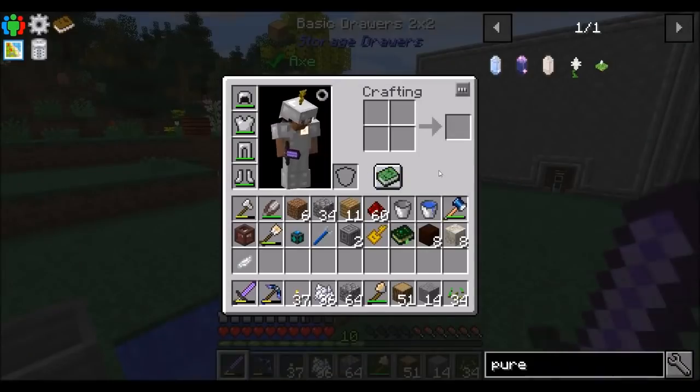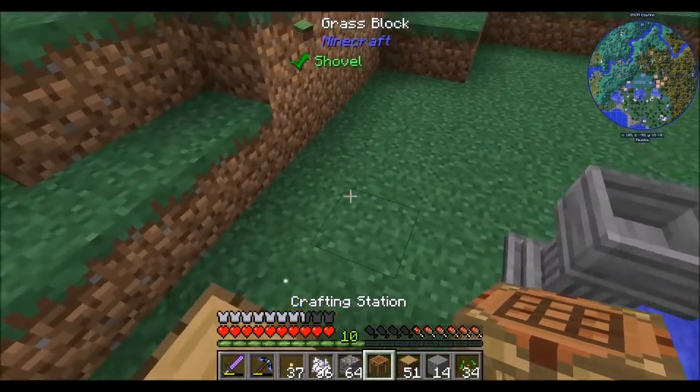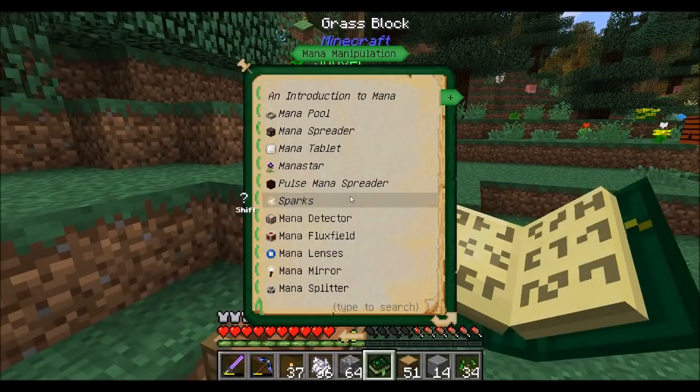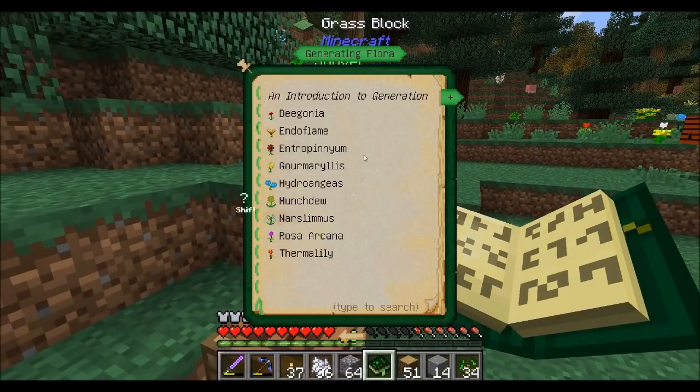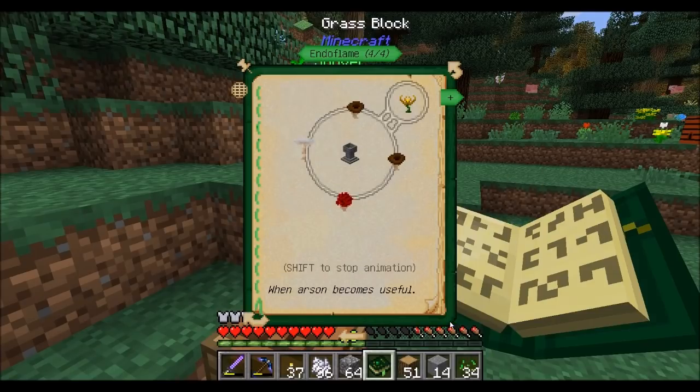We've got some basic stuff. Let's get a crafting table out here. Everything in Botania requires mana, and you can get that from generating flora. These are all the flowers we have access to now — we'll have access to more flowers later that can generate mana. One of the first ones we'll probably want to get into is the Endoflame, which basically generates mana out of combustibles. You can drop coal on there, or coal blocks, or anything that can combust in a furnace as fuel.